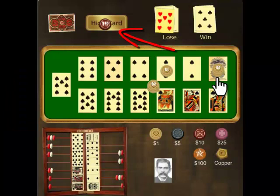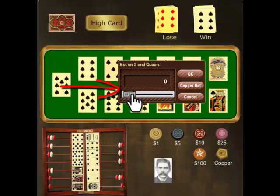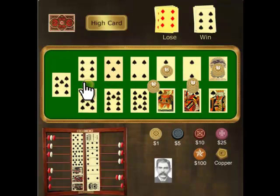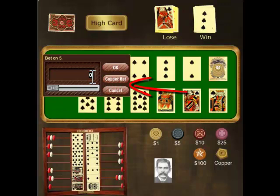Here I bet on the high card — that the next card is higher than the five. You can bet from the slider or from the numeric keypad. You can also copy your bet, which means you are playing the dealer's card, which is the losing card.